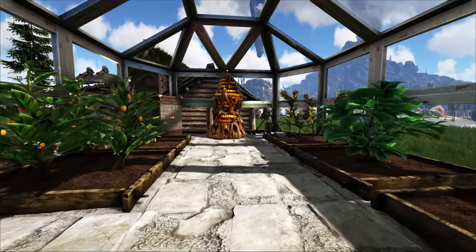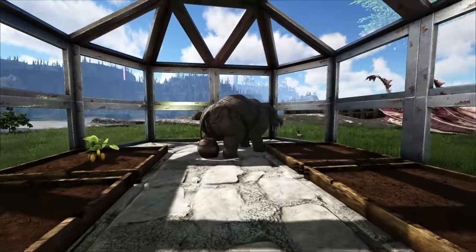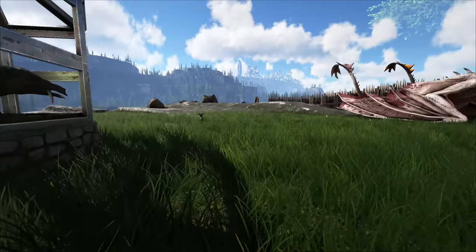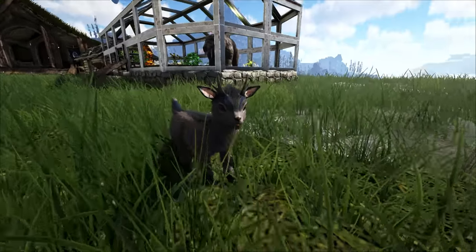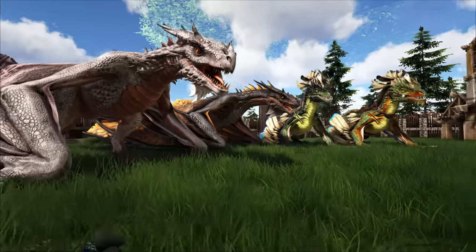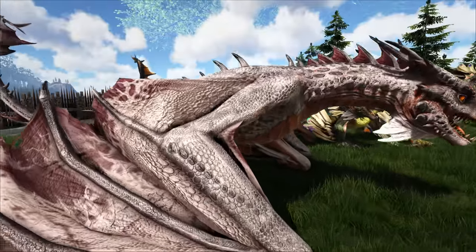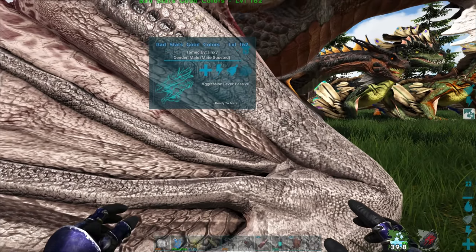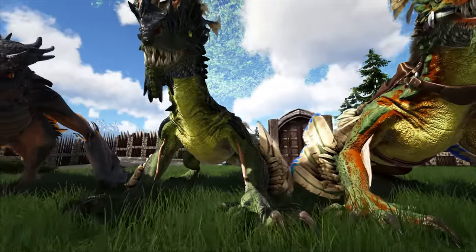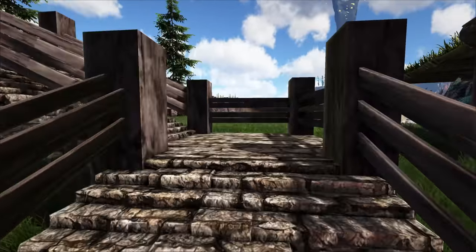No auto doors — I always get stuck on auto doors. We got our crop plots, our beehive — gotta have a beehive in the greenhouse. Got our fertilizer producer over here. Looking out the window at the shine horns — must be some guard shine horns. Junior, keep an eye out. Fantastic colors — brown and blue. Moving along. We got some dragons out here too, and some rock drakes — interesting cool colors on this one. Let's take a look at the main house. Some storage out here, got some flags up.